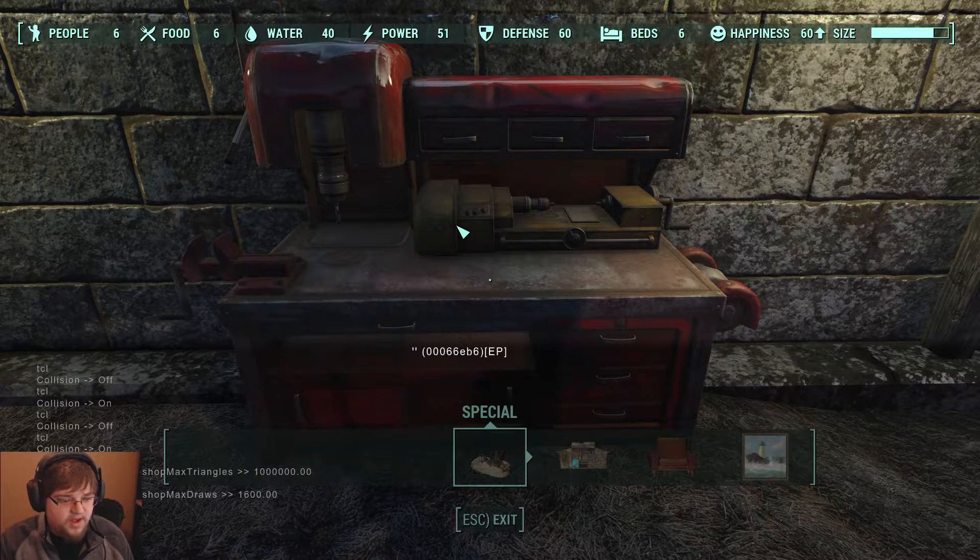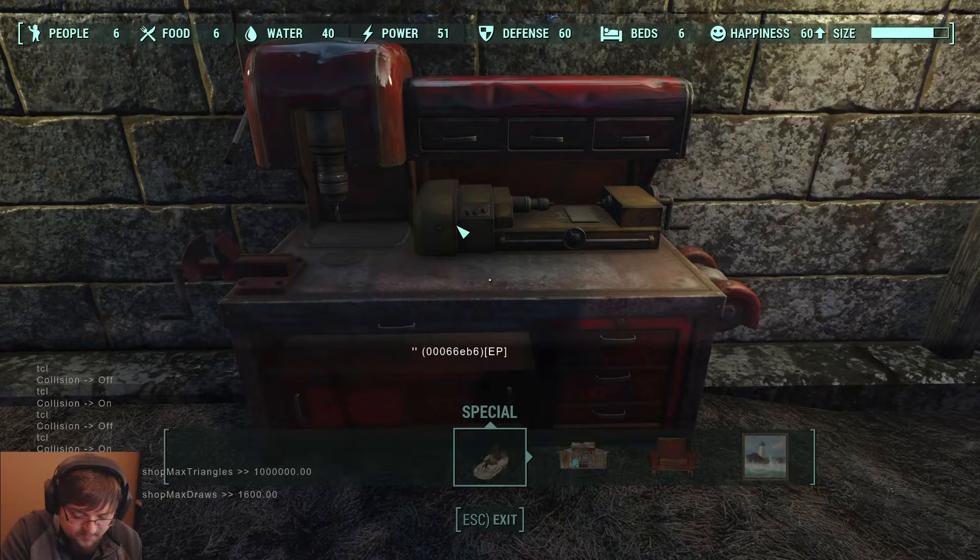Hit enter. And then we're going to pretty much do the same thing on 34B — triple 1,600. I can't do math, give me a second. Okay, I was right: 4,800. So we will do 4,800. Enter.